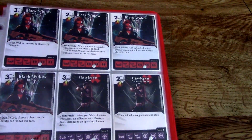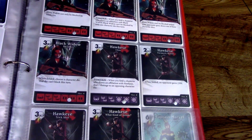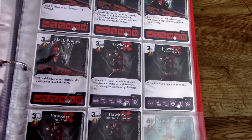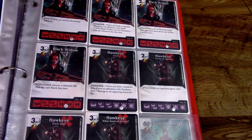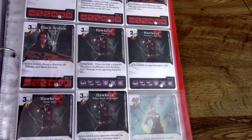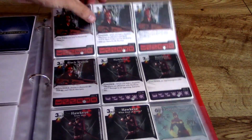Black Widow makes another appearance and her die changes in this set, as does Hawkeye's. If they're going to make repeat appearances, I like the fact that they change up the dice. Black Widow is going to be cheap and get out there fighting. Black Widow can only be blocked by sidekicks — I'm not seeing that before. When fielded, choose a character die; that die cannot block this turn. So she's going to keep people at bay while being cheap. Hawkeye is cheap as well — a 3/4 — and has Teamwork: when you field a character who shares an affiliation with Hawkeye, deal one damage to your opponent.